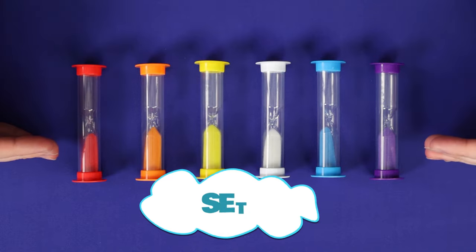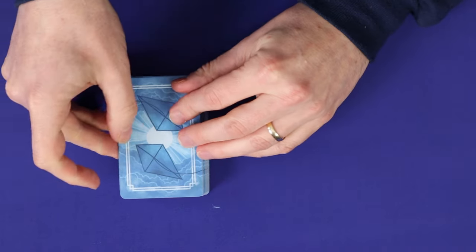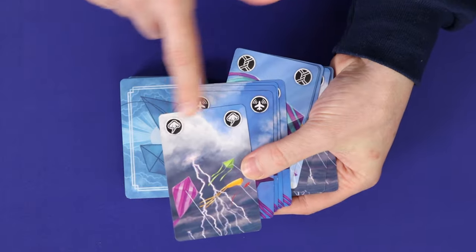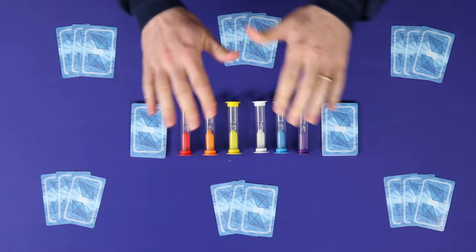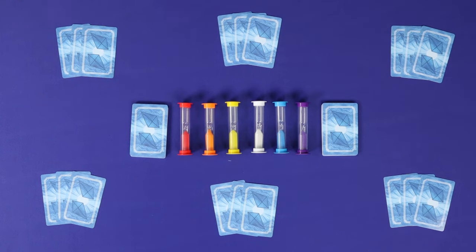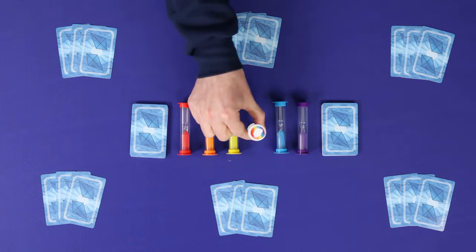To set up, get all of the sand into one end of each of the sand timers and then lay them down on the table. For your first game, remove the 12 challenge cards from the deck, which show the black icons in the top left and right corners. Shuffle the remaining cards, then deal five cards to each player in a two or three player game, four cards per player in a four player game, or three cards per player in a five or six player game. Make sure all players can reach the hourglasses and the draw deck, splitting it into two if necessary. Randomly choose a first player, flip the white sand timer upright and you're playing.